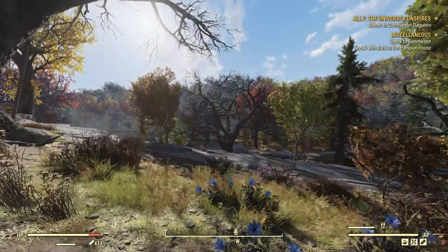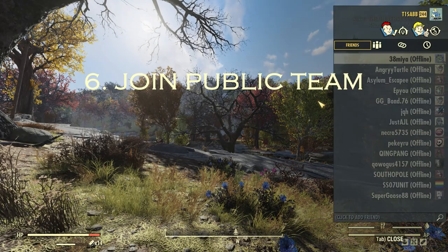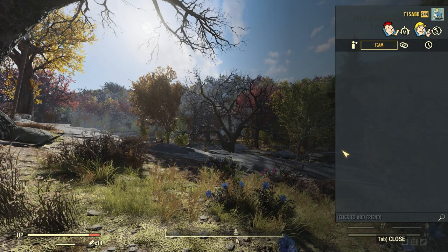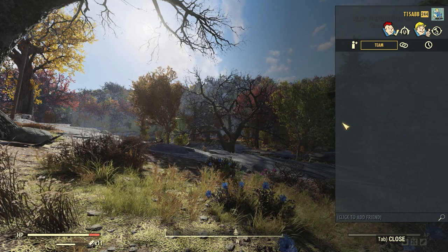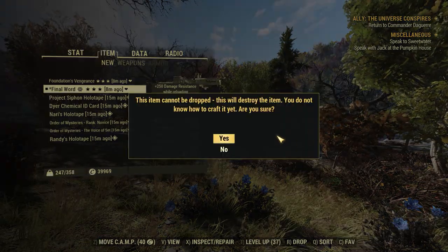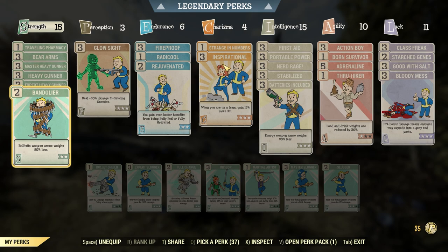My sixth tip is to always join a public team. You can join by pressing Control + Tab and you'll find all public teams there. You get bonuses from being in a team — the players you're with will sometimes be sharing perks that are really, really good.